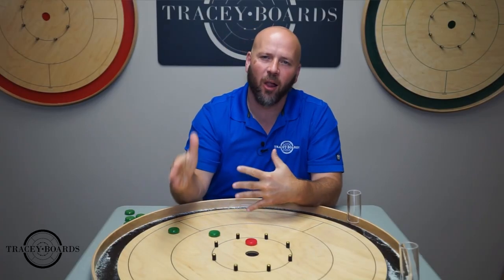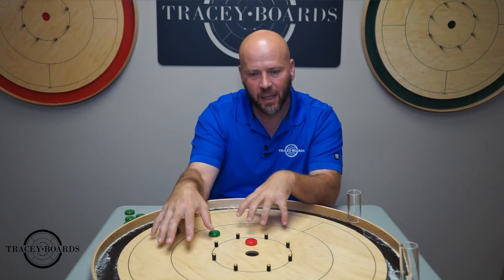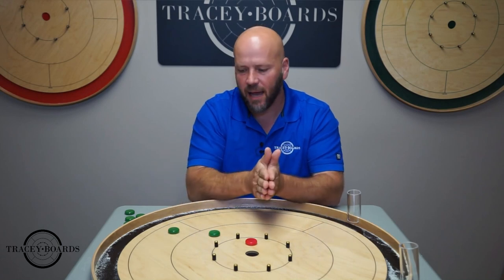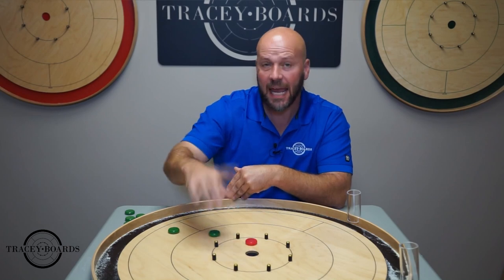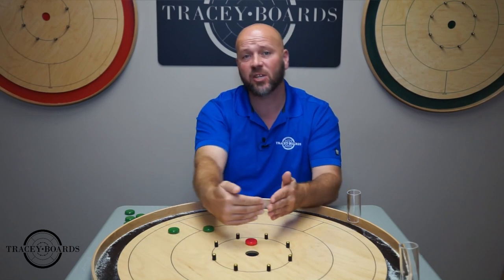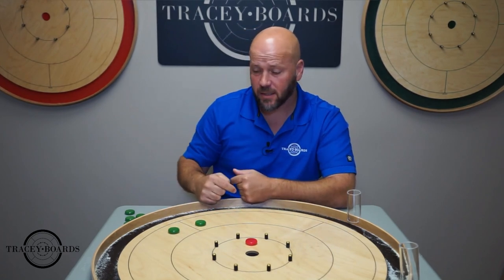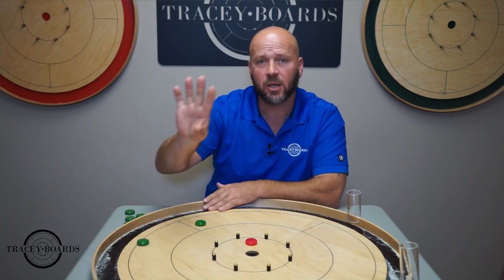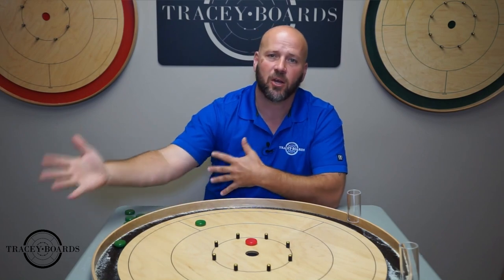Once both players have shot all eight buttons, it is time to add up the points and see who won the round. You will add up any points left in play as well as any 20s that have been sunk and set aside. Whoever has the most points wins that round. Circles are worth 5, 10, 15, and 20. If a button is touching a line, it is worth the lower point region — even if it is barely touching, it would be worth 5 points. If during play a button ends up touching the outermost line, it is worth 0 points, so remove it immediately so it does not interfere with later shots.